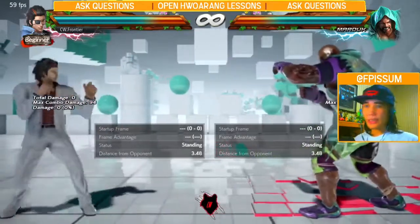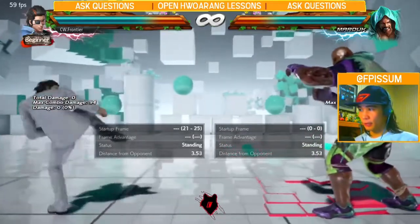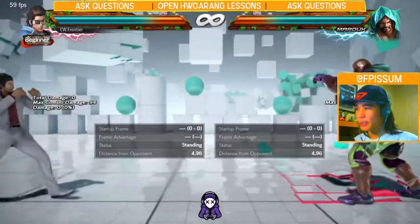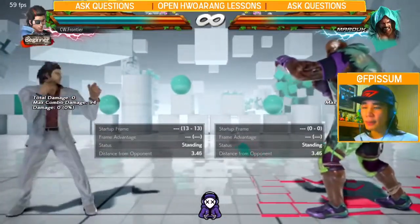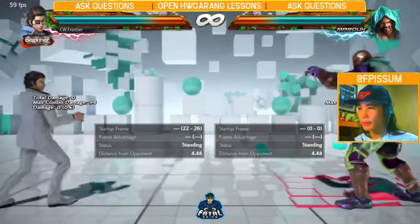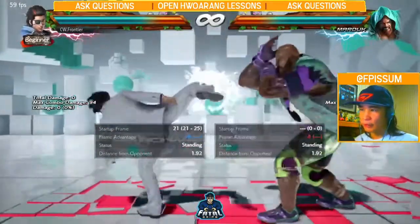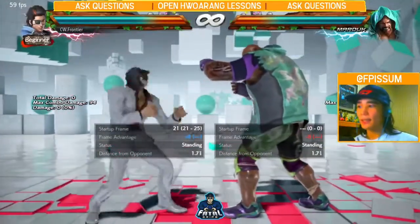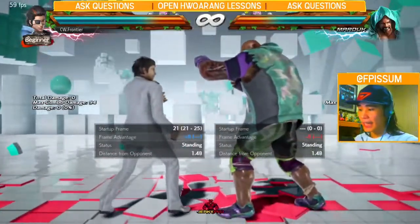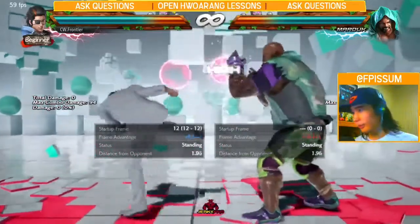So let's say your opponent is Horang and you're Marduk. Your opponent has been doing a bunch of down 3-4s all the time, typically. Like in most of your games, let's say for three games straight, he's always been doing down 3-4. And when has he been doing down 3-4? You notice that he's always been doing it after FF3 — FF3 on block, then down 3-4. And as you can see, the in-game frame data tells you he's plus 6, plus 8.